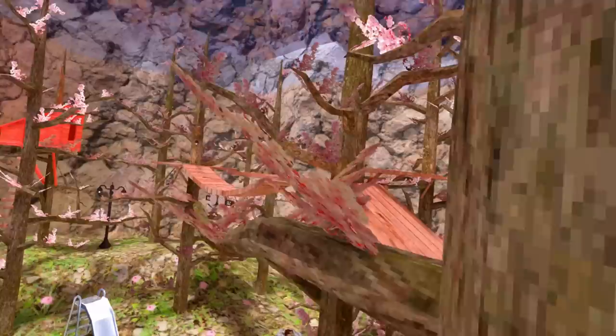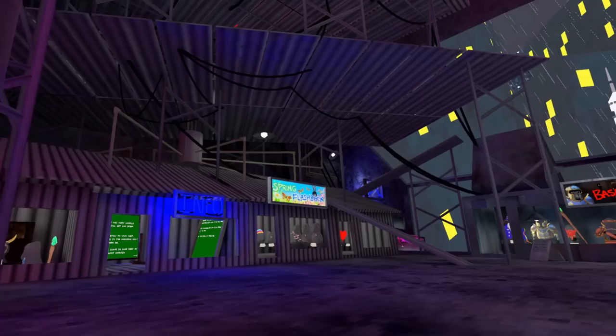We got the blossoms on the trees — I enjoy them. We got the better floor; I like this floor better. Now you can go around and complain about leaves while also not complaining about leaves.